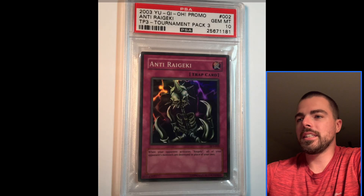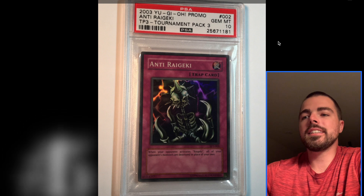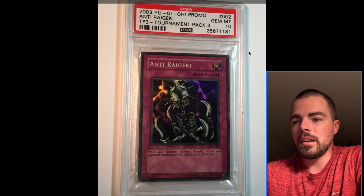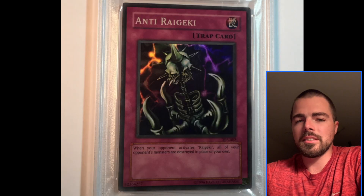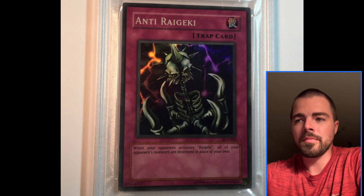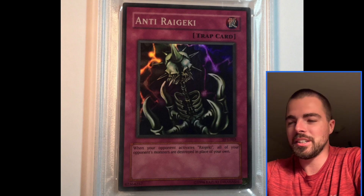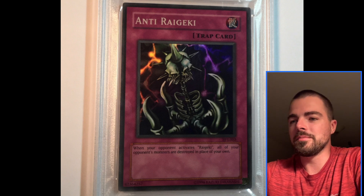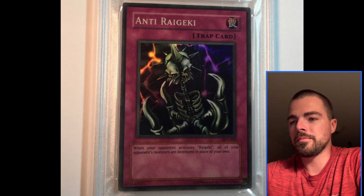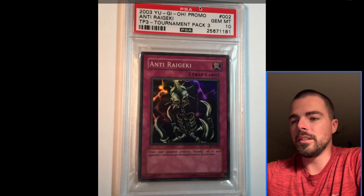So then we're going to get into the Top 15. At number 15, we have Anti-Regeki. For a long time, this was a Pop 1 card, and it has pretty good significance and meaning to me, because as you can see by this cert, it's a really old sub. This was actually part of my first submission, so it kind of has more meaning to me based on PSA's submission timeline. But really cool artwork here with the kind of skulls and bones.